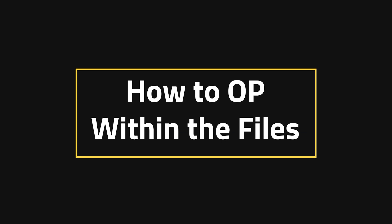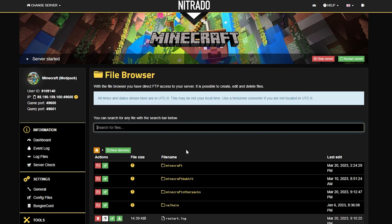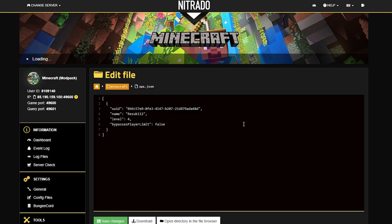How to op within the files: Technically this is just an adjustment of a pre-existing op, but it's still very cool to know. Head into your file browser on the left-hand side, select the Minecraft folder, and then scroll down to the ops.json file. Click into this so that you can go in and see who you already have opped. Under my own name you can see what's called the level.